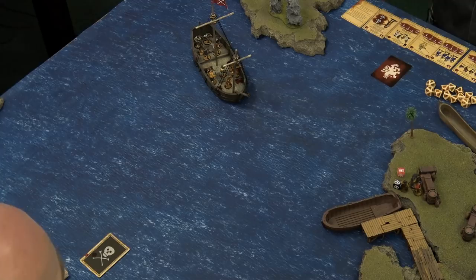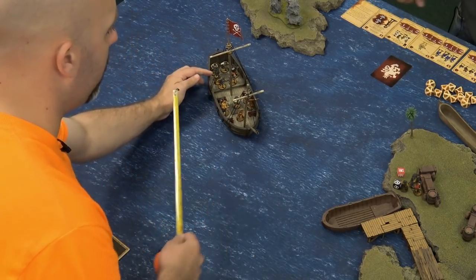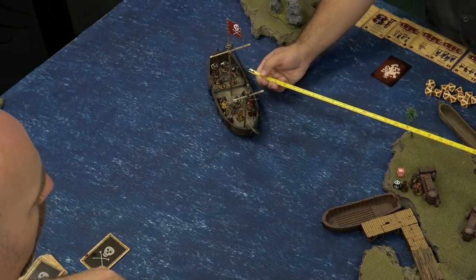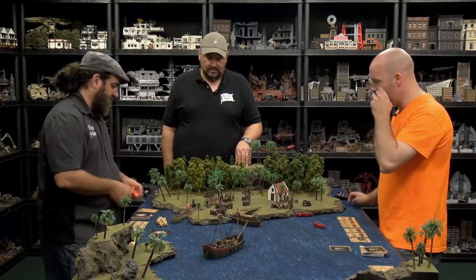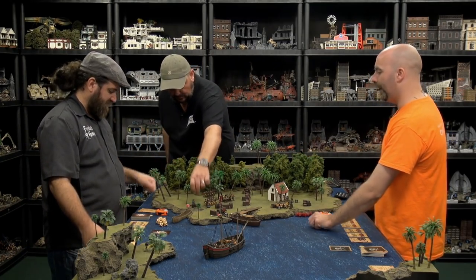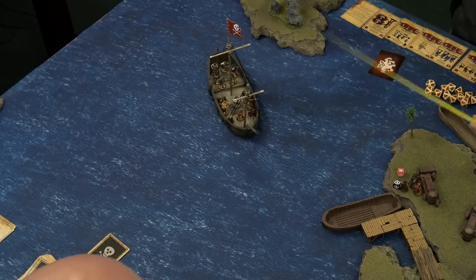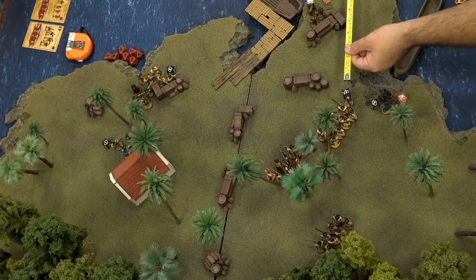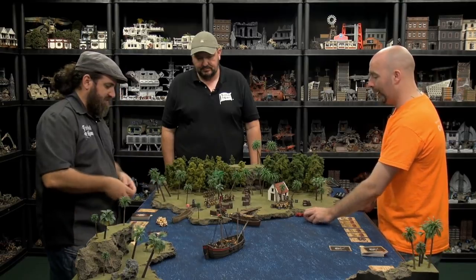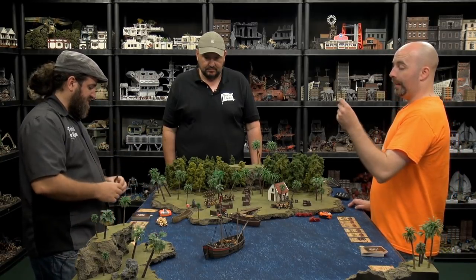The ship is going to move anyway. I'll activate the guys at the back and move the ship four inches forward. The guys with muskets will try to take a shot. They can draw a line from their deck section to hit anywhere. Going for the big unit - but measuring it, we're over 24 inches, actually out of range. Can't hit the cannon crew either - those guys are just activating and sitting tight.